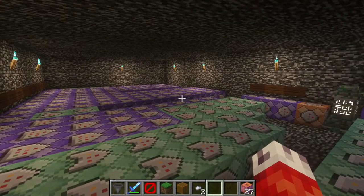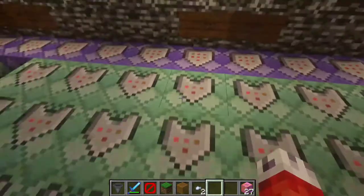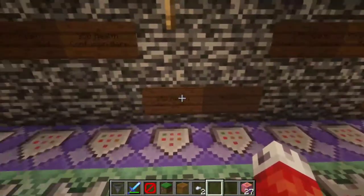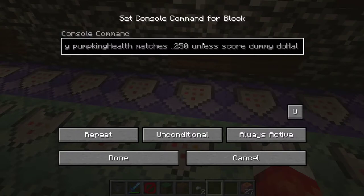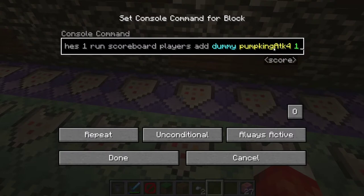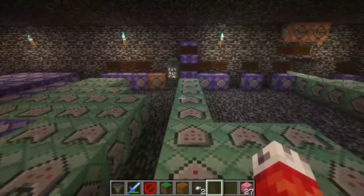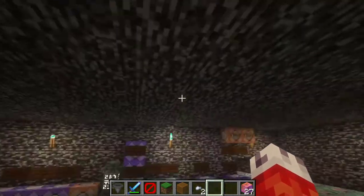Now let's talk about giving the boss a half health ability. When he reaches 250 health — which is half health for us — we execute as the pumpkin, check if his health is 250 or less, and check a dummy objective called do half pump to make sure it only triggers once. Unless he's already entered his half health phase, we start another timer called pumpkin attack four. Since it's his half health, we want to make him invincible and give him some stronger minions that the player must kill before they can continue damaging the pumpkin.